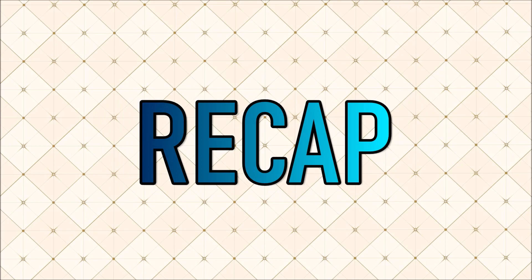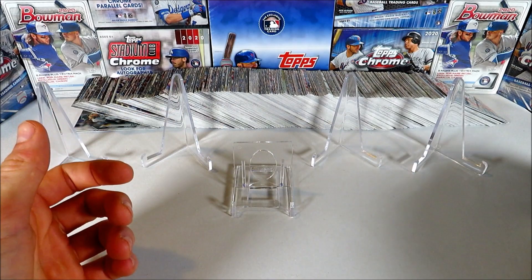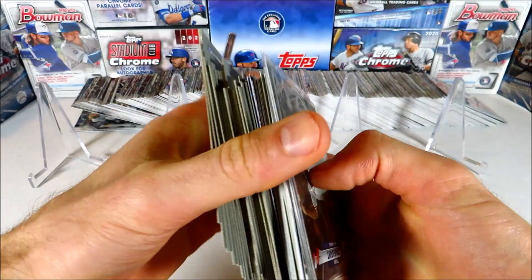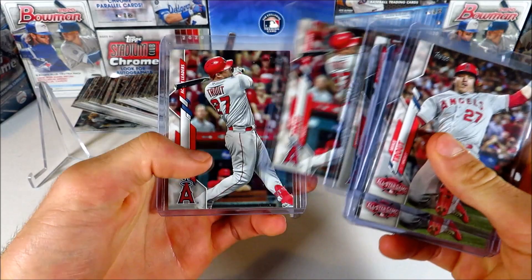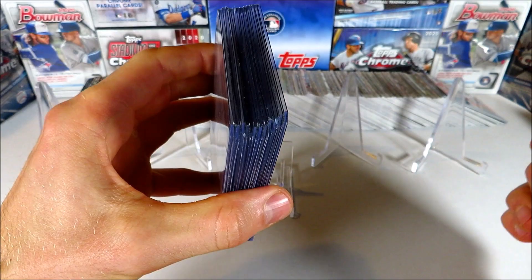Alright guys, I just spent the last 40 minutes flipping through hundreds of 2020 Topps Update cards. If you're just joining for the recap — we fared out pretty well. Here are all the base common cards I'm going to be putting together to build a few sets. Here are the common inserts — nothing too crazy, but we did pretty well with all the Turkey Red cards. Now getting into the bigger cards: I put all the Mike Trouts in top loaders since it's Mike Trout, one of the best baseball players of our generation.